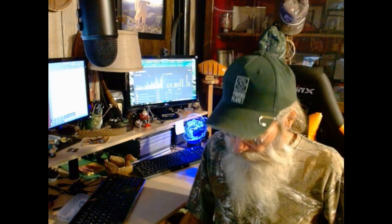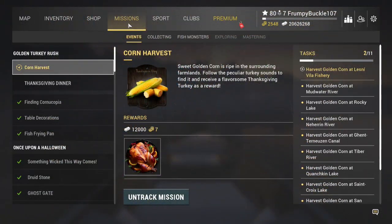Welcome to my house, back with another one. So I basically tracked through it — we did the finding Corpicona which ended up tied in with the fish frying pan, then we went to Emerald and did the table decorations. Now it seems we're going to do this corn harvest, and it's going to run right down the line. As we complete each stage of the corn harvest, we'll complete another stage of the Thanksgiving dinner thing.